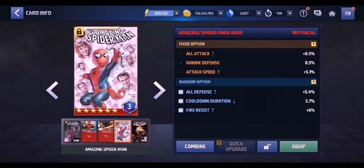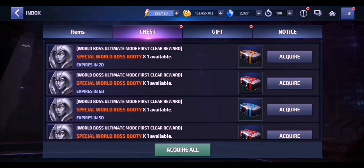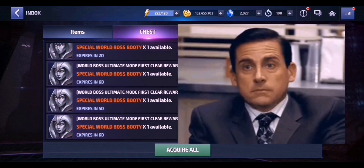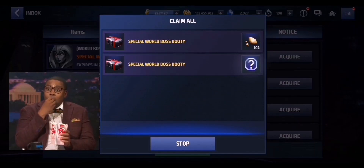Without any further ado, let's go ahead and open these booty boxes. I can already sense that the CTP of Rage, CTP of Judgment, and those premium cards are on their way. Let's see how lucky I am — or whether I get completely screwed. Shall we? All right, let's go!